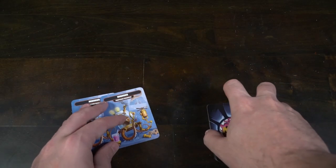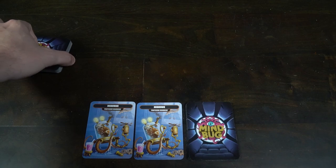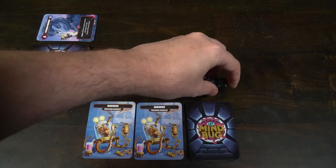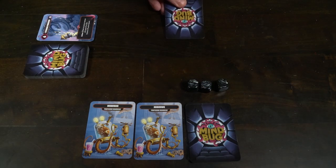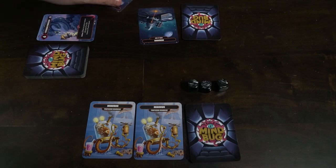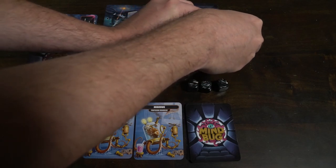The setup is quite simple. Each player gets two Mindbug cards — give each player the same two and put them face up next to that player. You'll get a set of cards in the deck, shuffle those cards except for the double-sided ones and the rules references, then deal out ten to each player. Each player takes five cards from the top of their deck, leaving five remaining, and puts them in hand. Lastly, each player gets three life total points — you can use dice, tokens, counters, or spare cards.